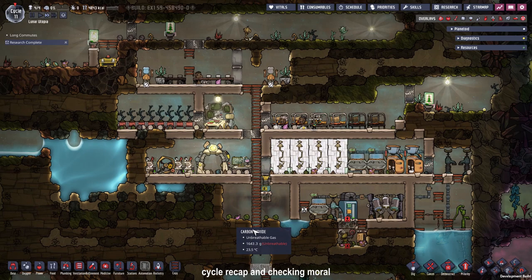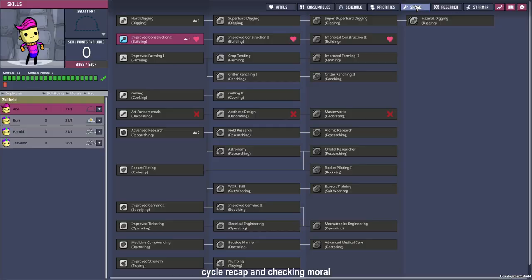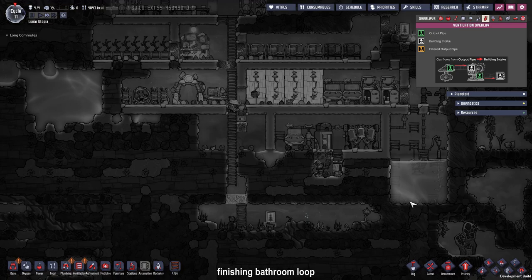I jumped ahead to the morning of the next cycle to show you the results of our room modifications. The morale was increased by plus one because our washroom has an increased morale boost compared to before, and the showers give another plus three morale for each showered duplicant. You can see on Ape, for example, he has plus 21 morale — just like Bird and Harold — but not Trovaldo because he hasn't showered yet. Meaning we reached an average of 21 morale at the beginning of cycle 11.